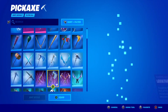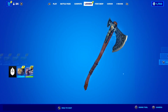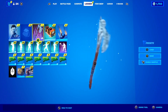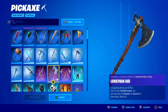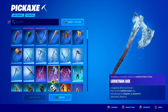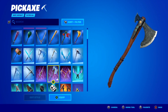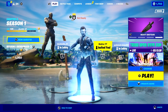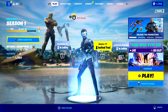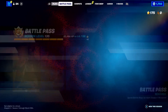Luckily, I do own the Leviathan Axe Pickaxe on my account, as you can see, but I want every single person watching to let me know if you own it down below. If you didn't know, the reason this pickaxe is so popular inside of Fortnite is because, number one, it's a one-handed pickaxe, and number two, it looks absolutely insane. The frozen animations on this pickaxe are just out of this world, and the fact it includes a built-in emote called the Freezing Burst emote just makes it ten times better. That's why it is one of the most popular and most sought-after pickaxes here inside of Fortnite.